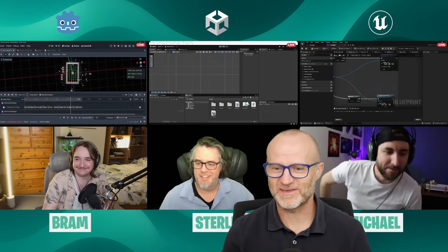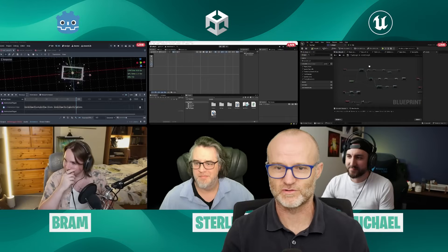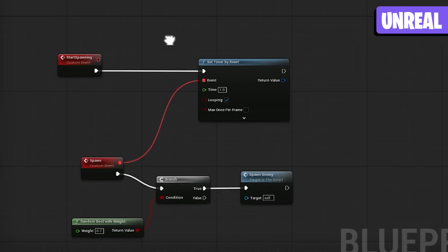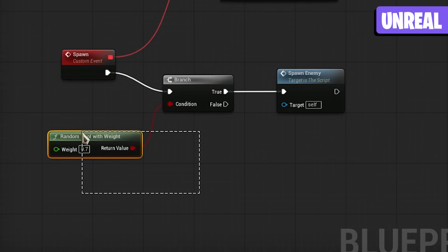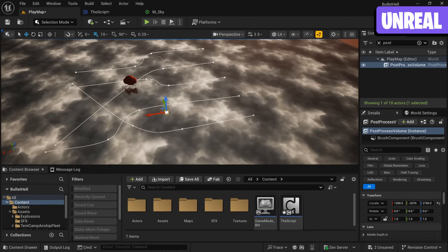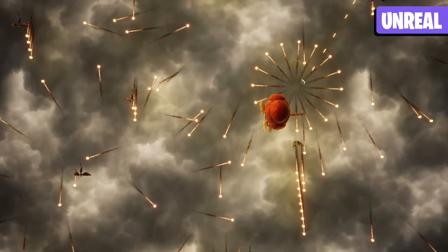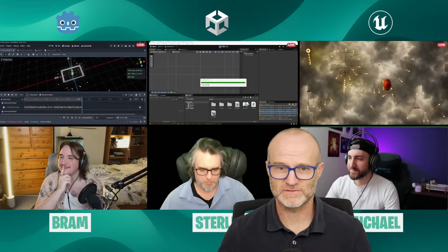Wow, bonus points for no script. Representing Unreal we have Michael — there's some controversy over your one-script claim that the community will battle over. Everything is pretty much packed into one component. I have a start spawning function that runs on a tick, every second spawning one enemy with a random chance, and enemies spawn along a spline, randomly pick one, move down it, and randomly burst projectiles as they go. I added polished stuff like sound effects and made it evening so the lighting looks more dramatic. There's definitely bullets and hell in there.